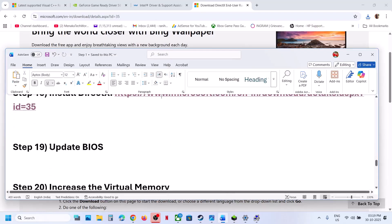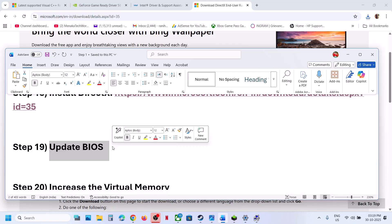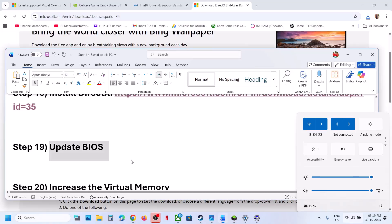The next step is to update the BIOS. Go to your system manufacturer's website — for example, if you have a Dell computer go to Dell, if you have a Lenovo go to Lenovo. Select your computer model, go to the Drivers page, find BIOS, download and install the update. For laptops, make sure the battery is above 10% and the AC adapter is connected before updating the BIOS.